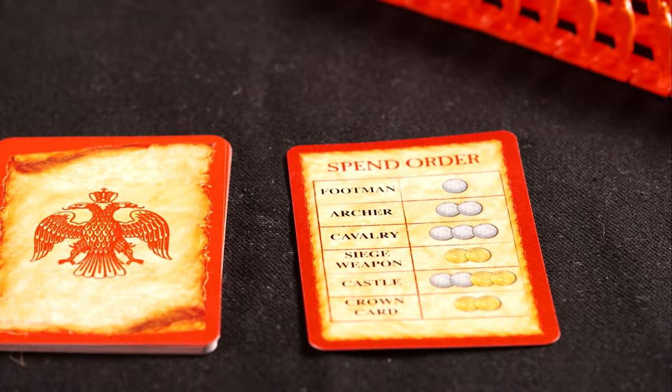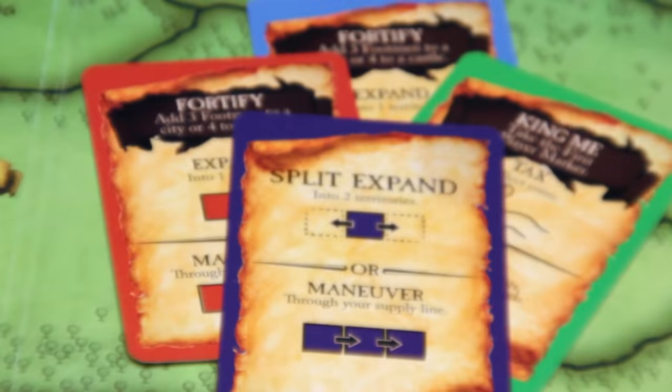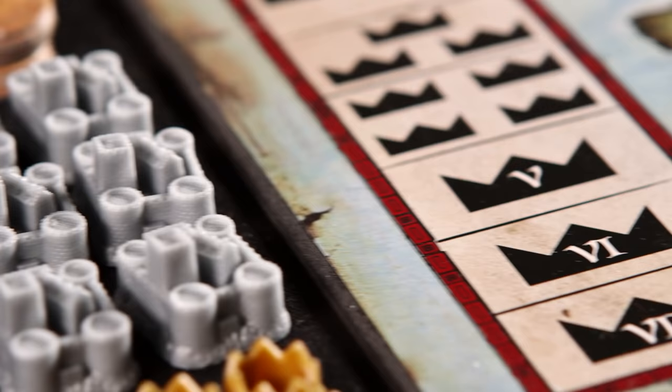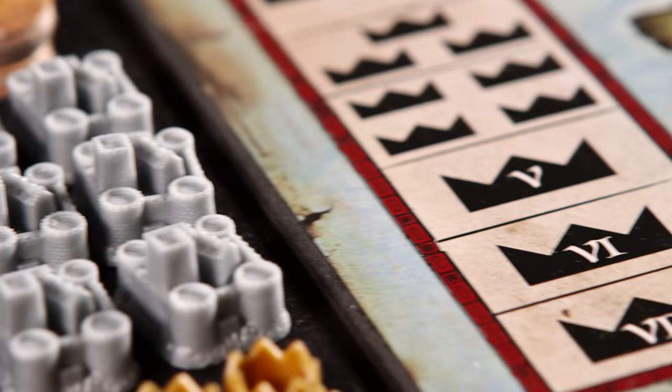Each player begins by selecting an army. Each army comes with its very own war banner, a reminder card which lets you know what you can purchase and how much it will cost, and most importantly, those King's Orders cards. Then each player receives five silver coins. Money is used throughout the game to recruit army units, build castles, and purchase crown cards. Your reserve of coins grows throughout the game by expanding the size of your kingdom and collecting taxes. You will also receive one crown and one castle to place on your kingdom's inaugural city.